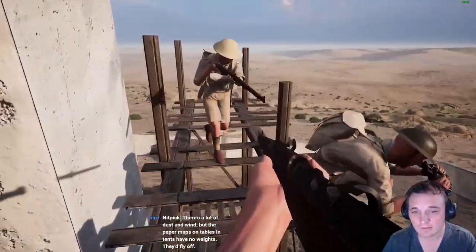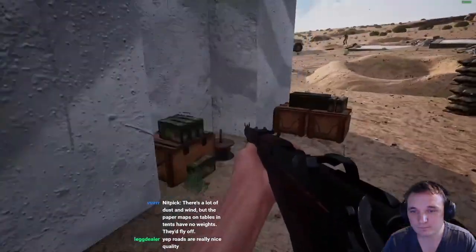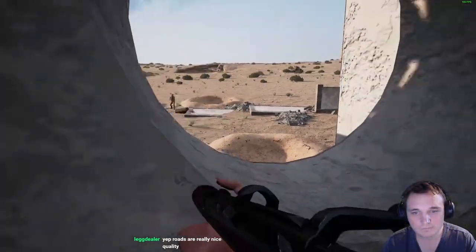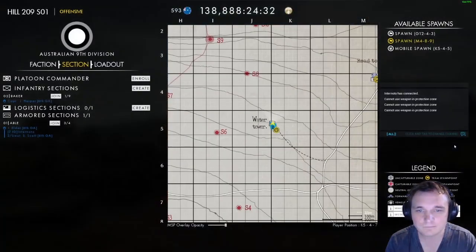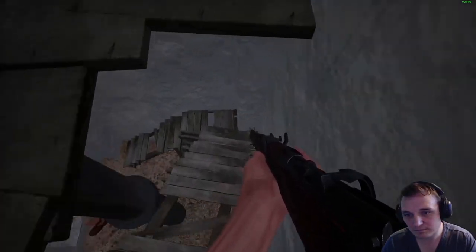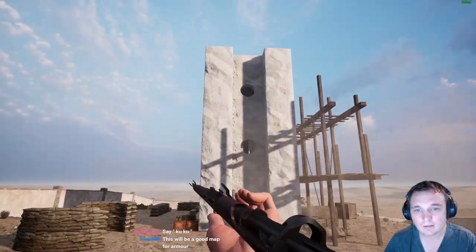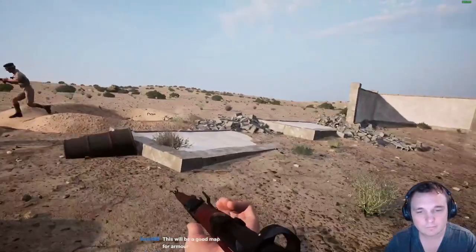There's no photographic evidence of this tower being here - we basically went on a hand drawing from a German war correspondent in Soluk in 1941. There's no collision at the moment, still in progress, but we wanted to get it in to show you. It's actually Italian colonial architecture - the Italians were here in the thirties and they like their whitewash concrete.